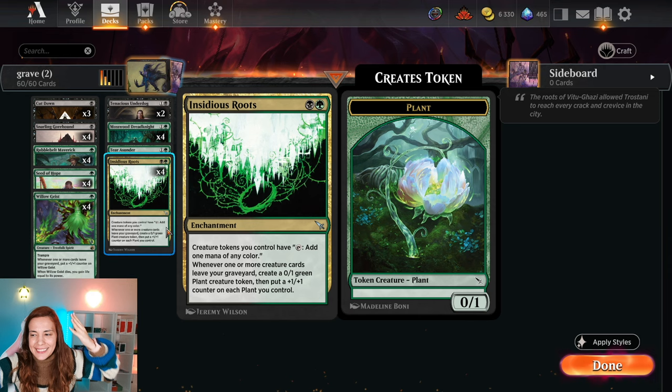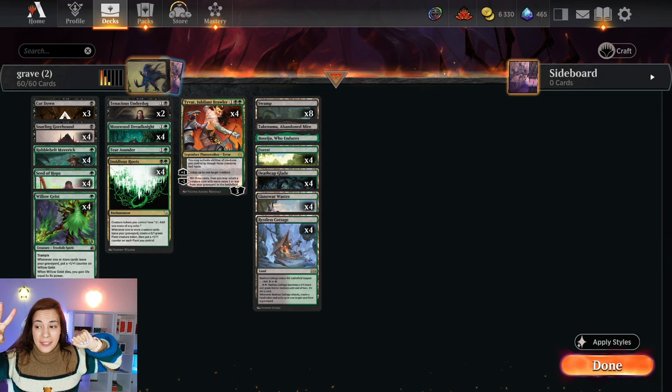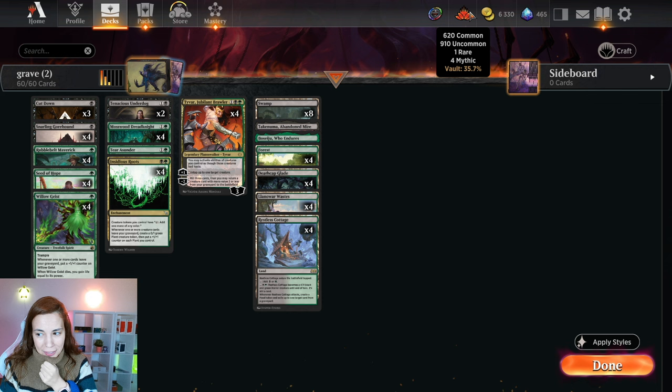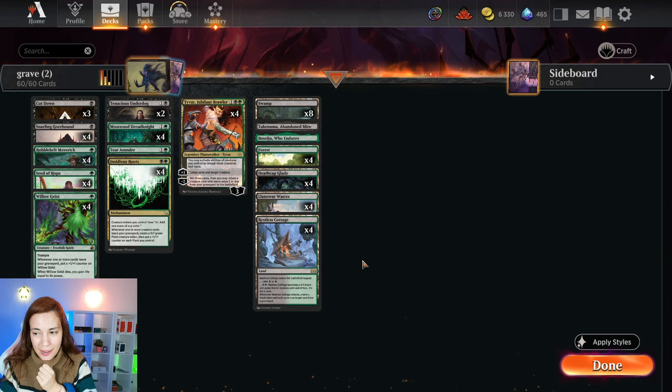Before the game starts, I just want to tell you two things. If you have the surveil lands — the new ones — they are rare, craft them. I don't have wild cards so I have to draft to get them, but if I had the four rares I would probably craft the surveil lands. They work so well here.